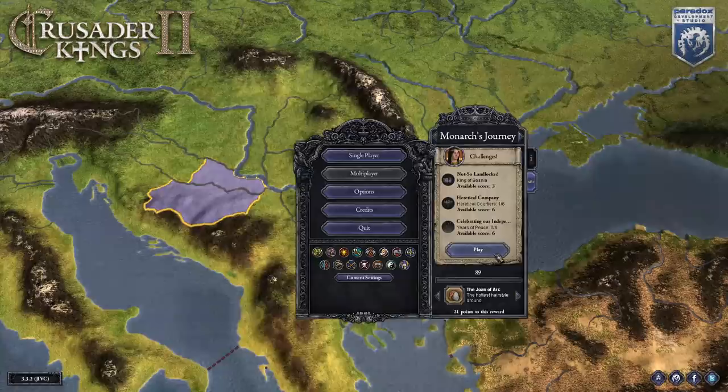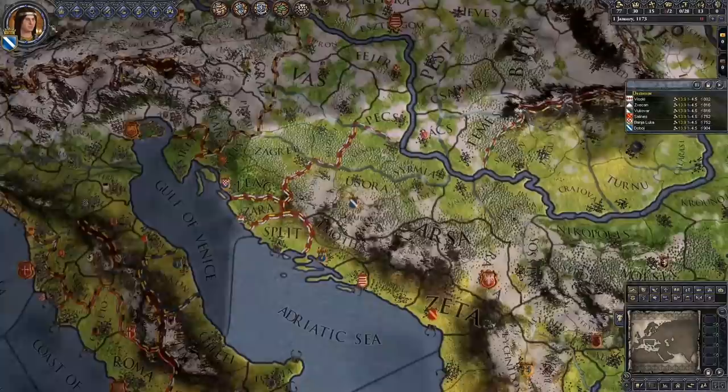We need about 12 heretical courtiers, maybe 16 — it doesn't really matter. It's very, very simple to do and we will do it in a fairly quick fashion. I think in 19 years, and you can do it quicker if the Pope gives you a crusade quicker.